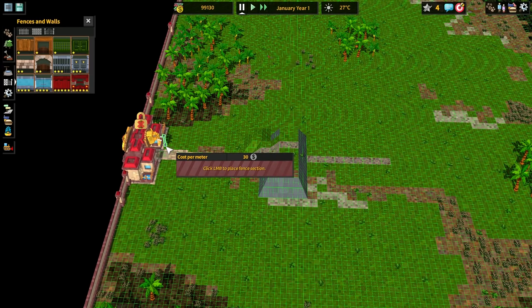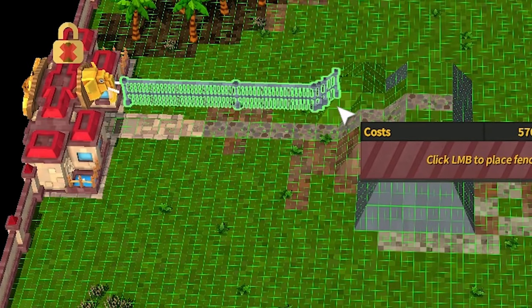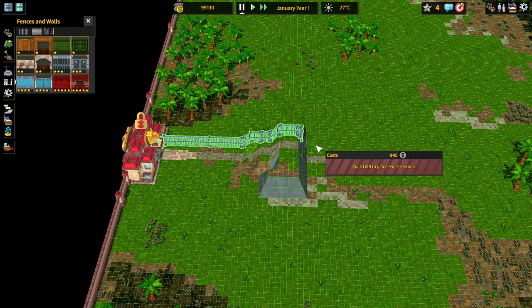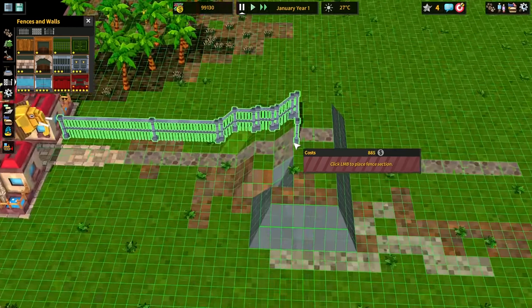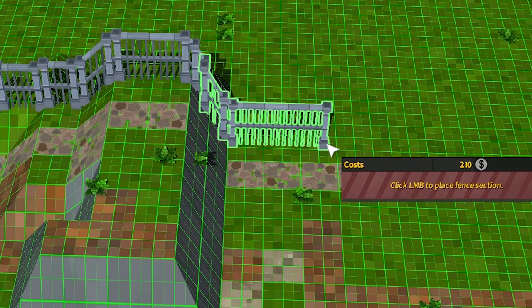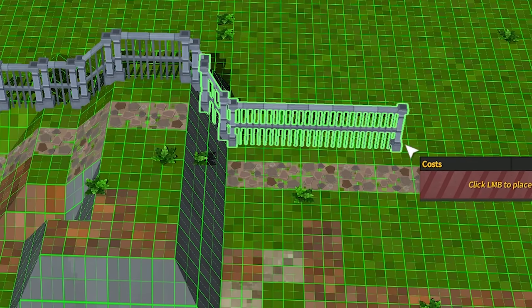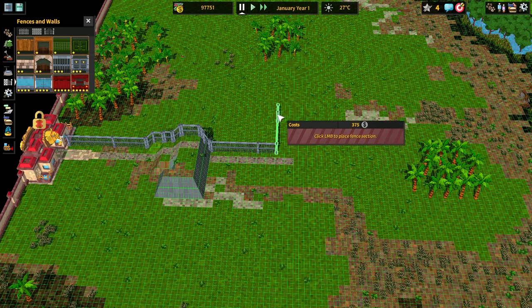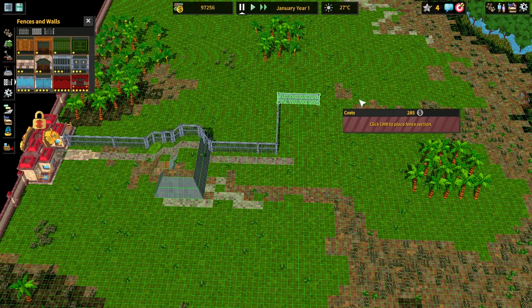I might have used some of these metal fences. We're going to do something different here. Instead of the animals being kept in cages, it's going to be the people that are kept in cages. Basically, they're not going to be allowed to leave. Looks like I can kind of jank this down this way. I do want a little bit of area for the human beings to kind of peruse around and stuff.